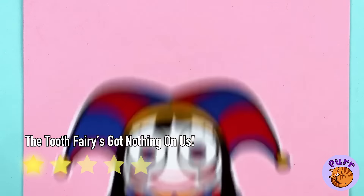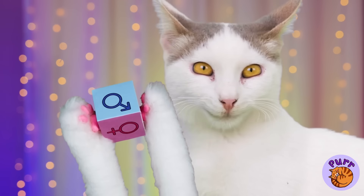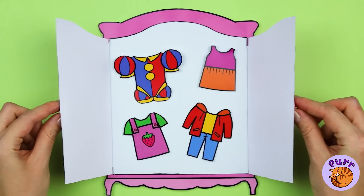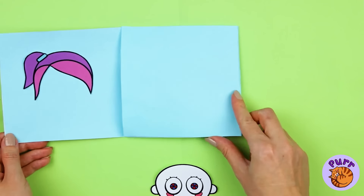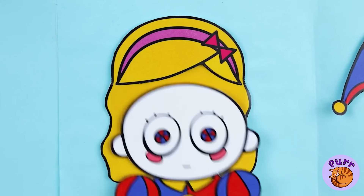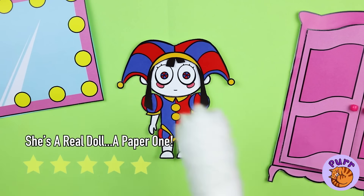Ooh, a mystery bag — I wonder who's inside. They're a blank slate, let's fix them up. Congratulations, it's a girl! Now let's choose an outfit — not that. A jester's costume, looks kind of familiar. Now for hair — this one comes with a hat, and look, it's our old pal Pomny!